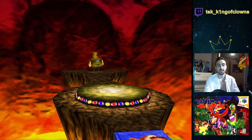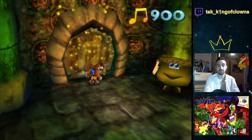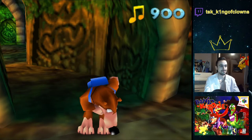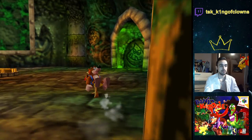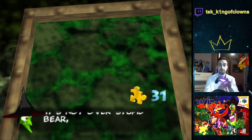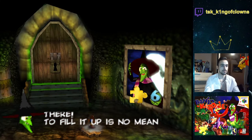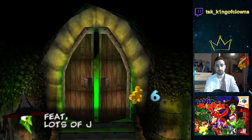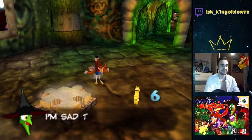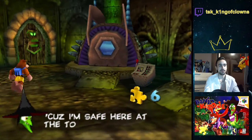We unlocked this magical cauldron which is completely useless. But hey, looks nice. Moving on, we go to this. And we can complete another puzzle by inserting 25 of the jiggies. But yeah, that's not really a new world. It just unlocks... It just unlocks a map, but it's not really a map. That's why I didn't say it right there.